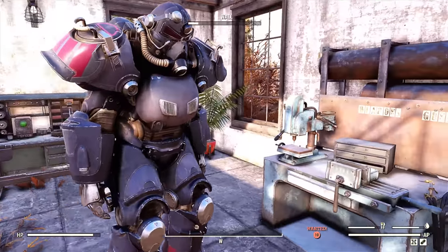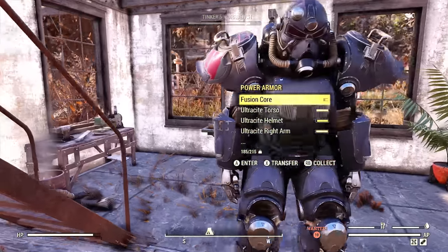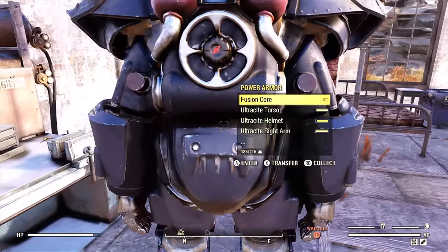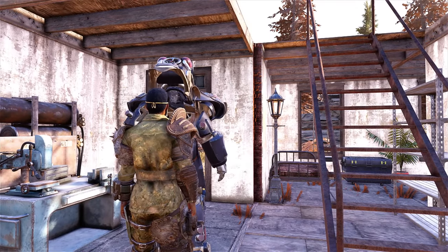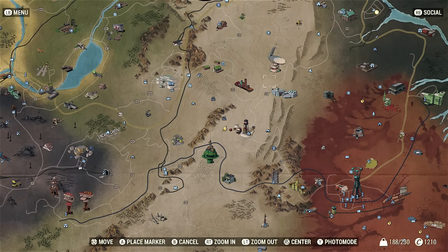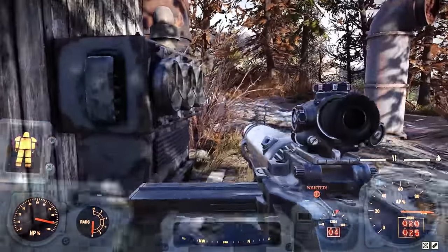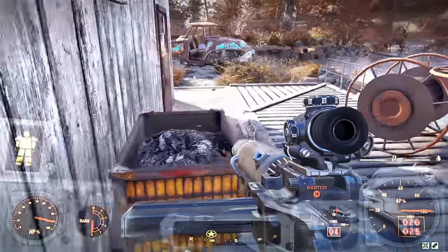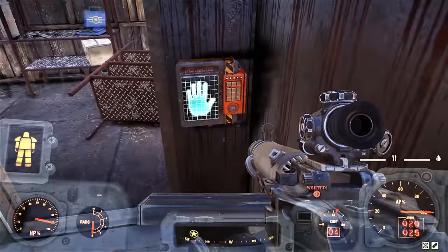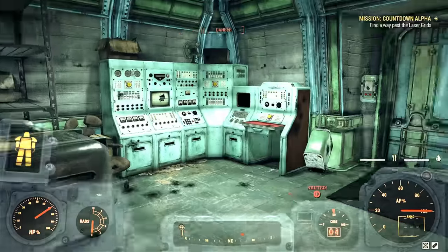For power armor, I'm bringing in the Ultracite power armor you get for completing the Brotherhood of Steel quest — I'll make a video about that. Now we are going to the silo itself — Alpha. When you get here, it's just in a shack. You don't really need to kill anything to get to the elevator. You do not need a key card; all you need is to be General. Once you're down here, the first thing you want to do is hack this computer — you need Hacker 3.